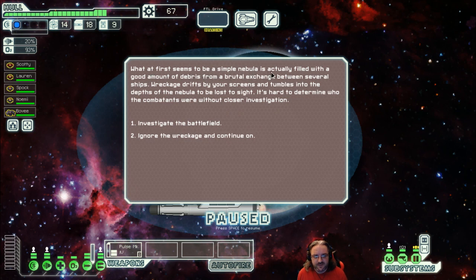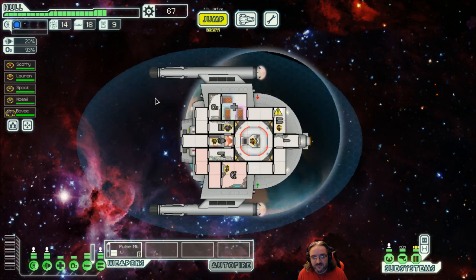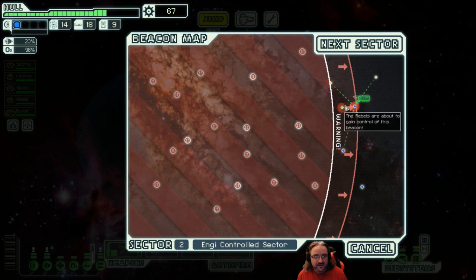What first seems to be a simple nebula is actually filled with a good amount of debris from a brutal exchange between several ships. Wreckage drifts by your screens and tumbles into the depths of the nebula. It's hard to determine who the combatants were without close investigation. Scan — little remains. Disappointed. Do you prepare to jump? See how they did that? It's fine, I'm not going to hold it against the game at all. This sector has only taken like 10 minutes, so we're going to keep pushing on — doing sectors 2 and 3 this time.